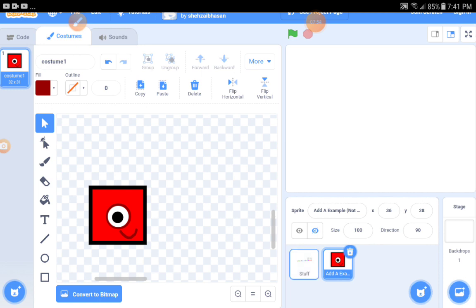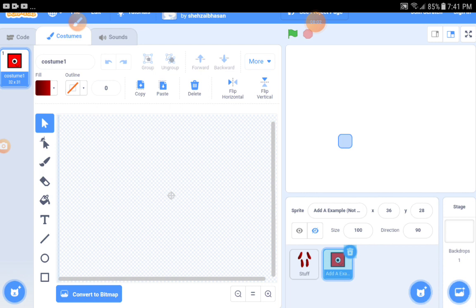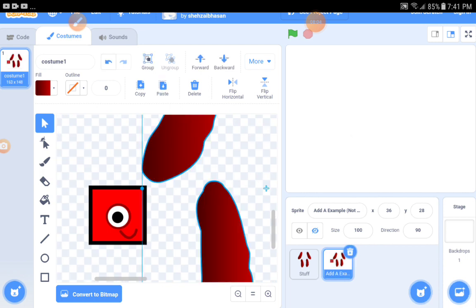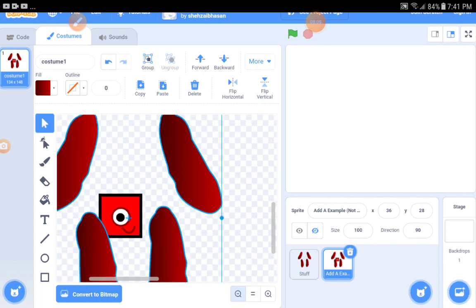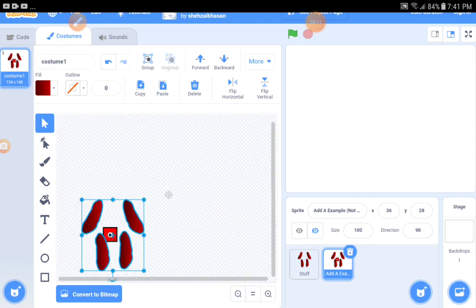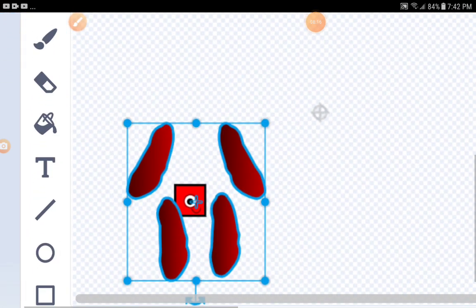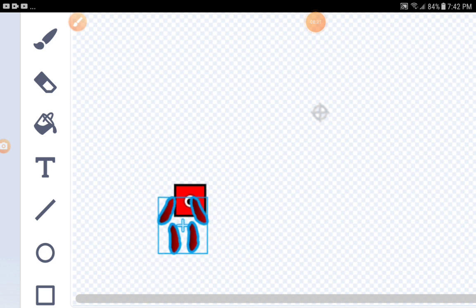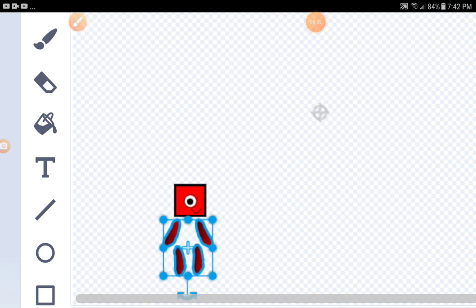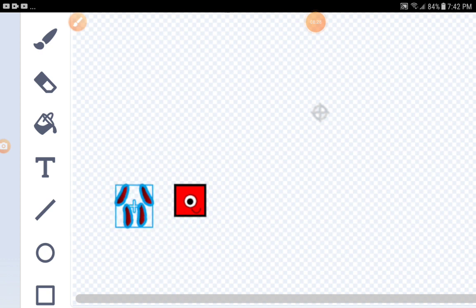Now for the arms and legs. This is one's arms and legs — copy this first. Paste it. This is so big. Make this smaller. A little bit more smaller. Let's put it here.